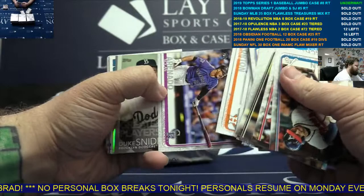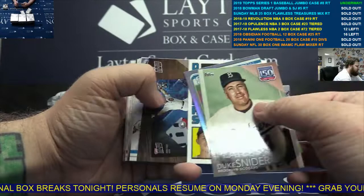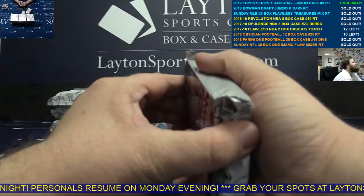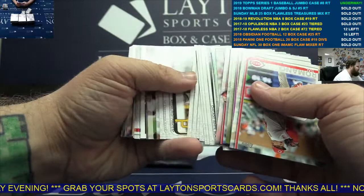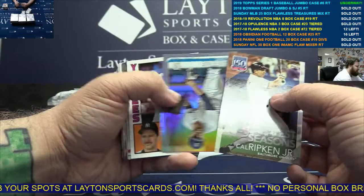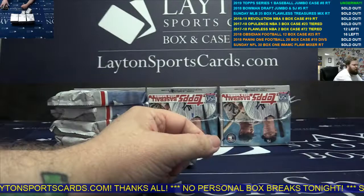Inserts — Duke Schneider, Tyler Glassnow silver, Corey Seager. Base — Ripken Jr. silver, Shane Greene, Mattingly, and base. Pizza's ordered. Elimination Chamber in 90 minutes. 30-box break at 11 PM. Gonna be a good night.